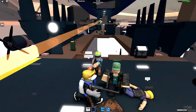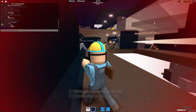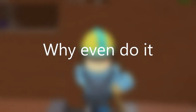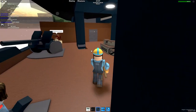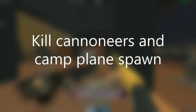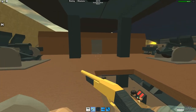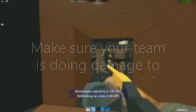Now comes, in my opinion, the most fun part of crew: boarding the enemy. As fun as charging onto the enemy Zeppelin guns blazing sounds, you will most likely just die. There is a tactic to it. First, you must ask yourself: why board the enemy Zeppelin? The number one reason is that if you can keep the enemy off their cannons, they have no method of doing direct damage to you. You can also camp their plane spawn and halt anyone from spawning planes. Just make sure that your team is actually on the cannons doing damage as well, or else stalling the enemy will not amount to anything.